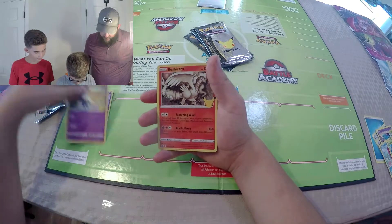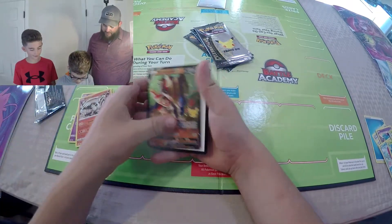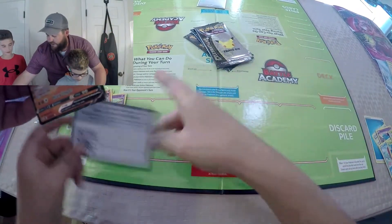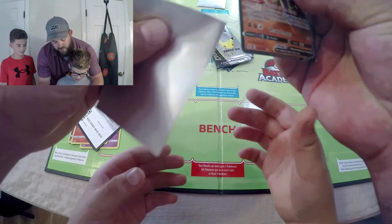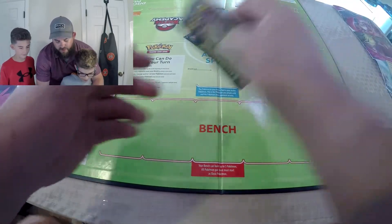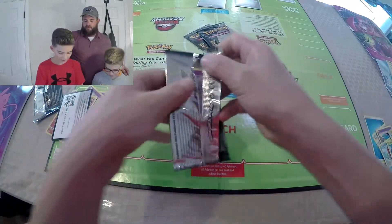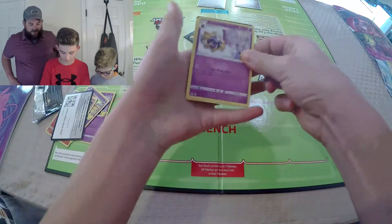Xerneas — and we got Reshiram. That's cool. Zam and Zinta. Nice. We've got three more chances for the Charizard from the classic collection.